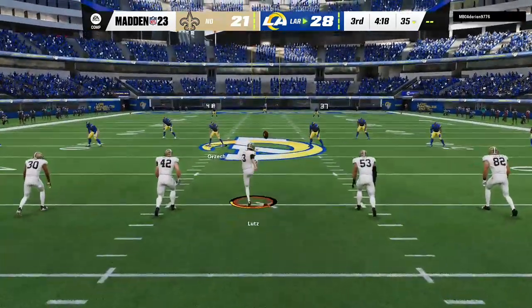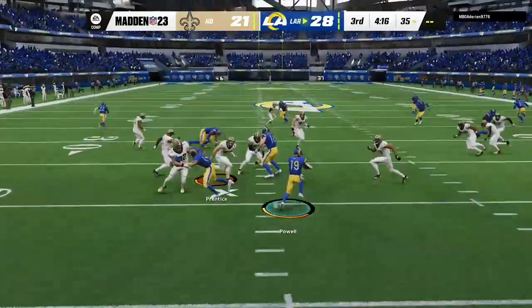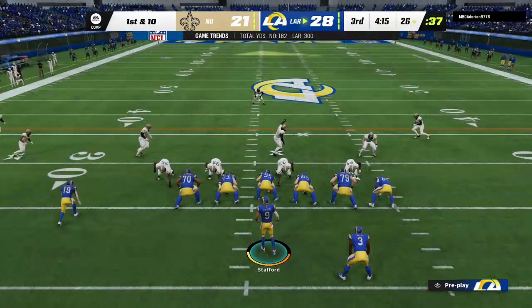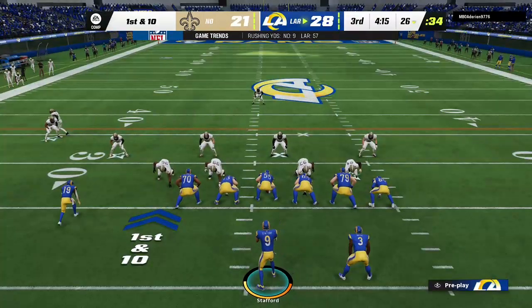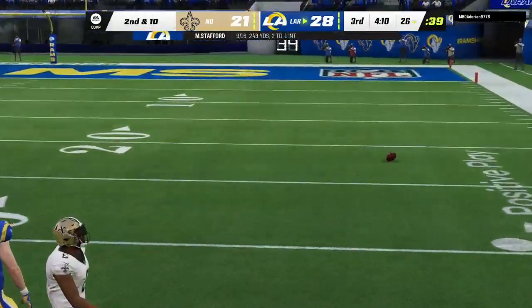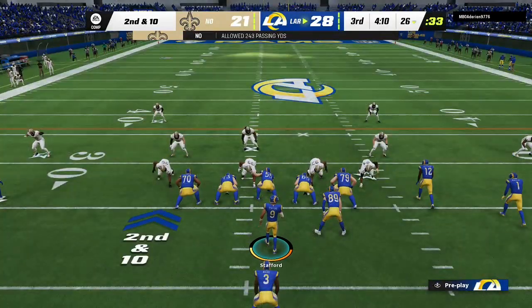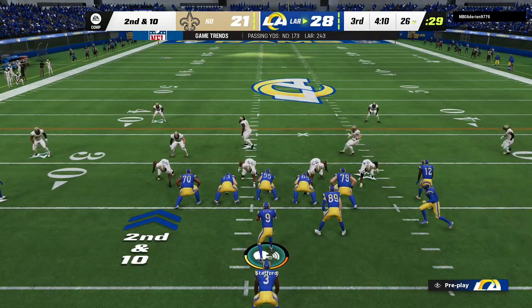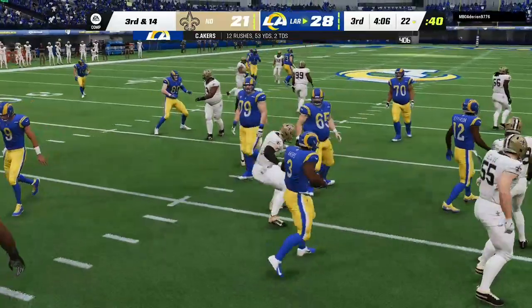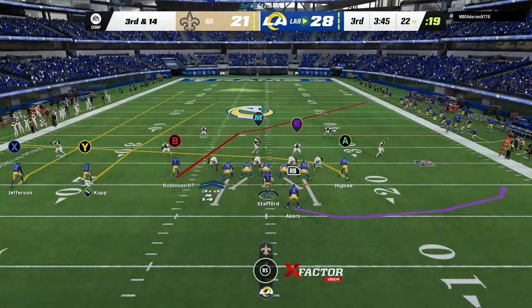After the touchdown, Lutz kicks it off. Powell takes it out of the end zone — down right around the 26, a net gain of one. The Rams offense at the line. Play action, Stafford sliding out of the pocket — incomplete on first down. Second and ten — he'll go with Akers up the middle, and forget about finding a lane. He barely had time to look up before he was planted in the backfield — it's a loss of four. Now third down, going to need a crafty play call — 14 yards needed to convert.